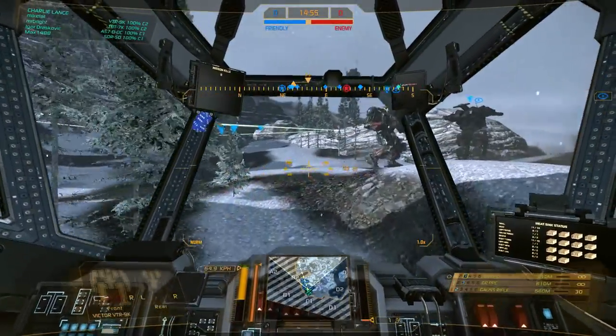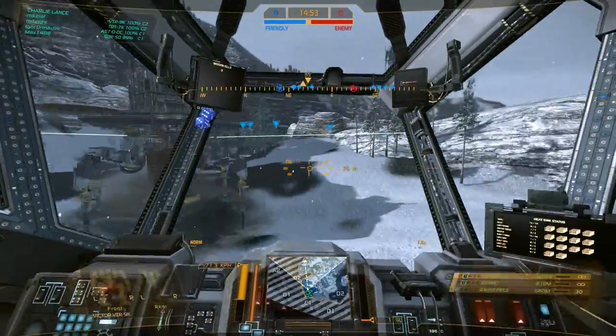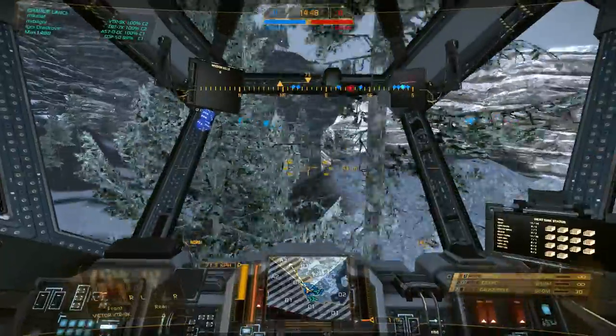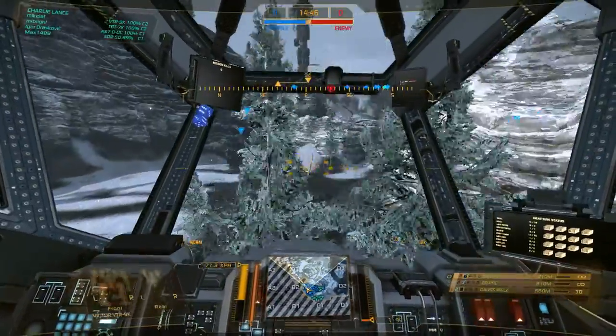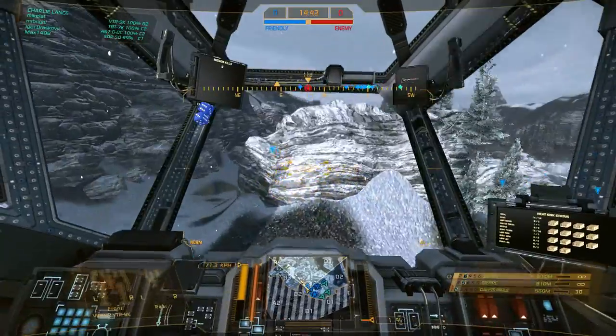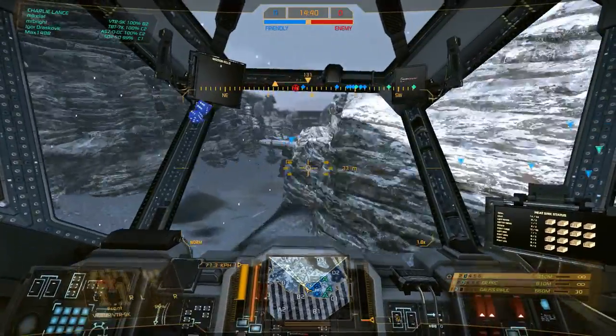When I said last game that the 9K was a useless variant — I was at the 9B. This is the 9K. The 9K is not that bad. The 9K has a hand actuator so you can't actually put an AC20 on it — so I was wondering what the hell I could even do with it.